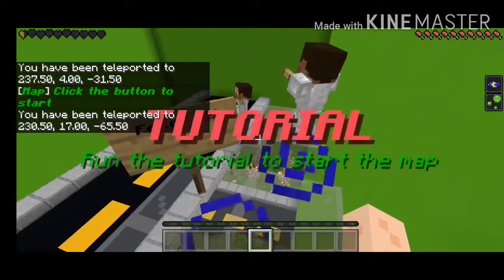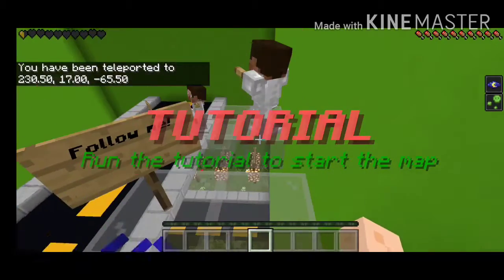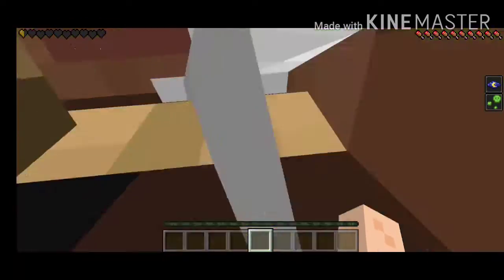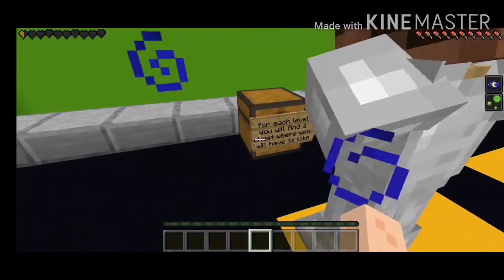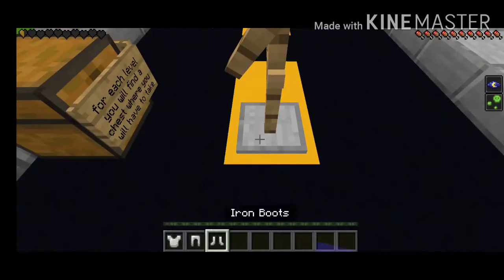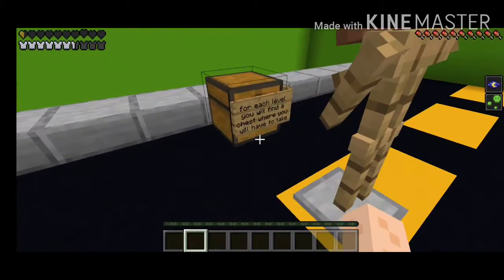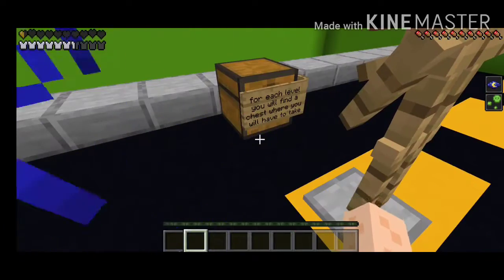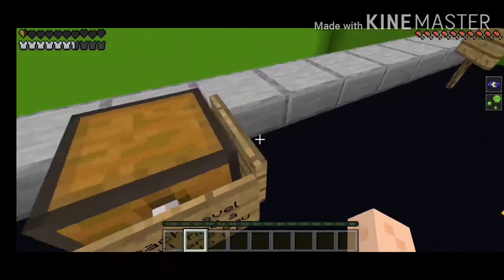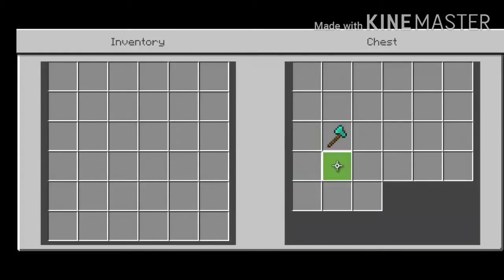It's a tutorial — follow me. I see. Got some armor on. For each level you will find a chest where you will have to take the object inside to go to the next level. Okay — an axe.